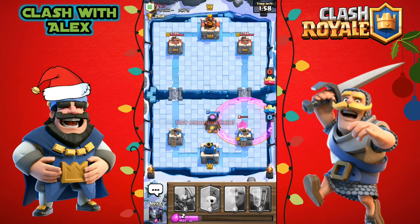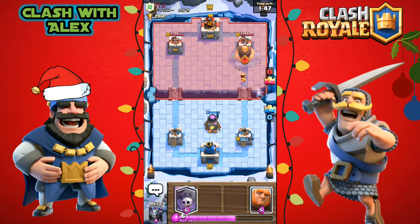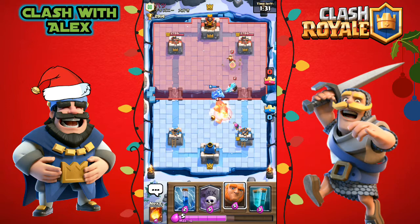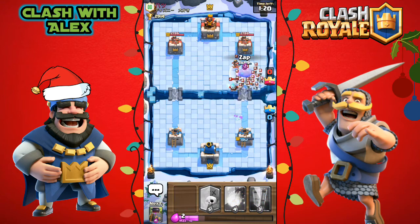He put a fireball in which did a lot of damage to our towers and right now we're at six elixir. Let's place some archers, then a mega minion depending on what he places. I was hoping it would target the ice wizard but it targets the giant. He has another princess, so let's put a giant down and zap everything over there.